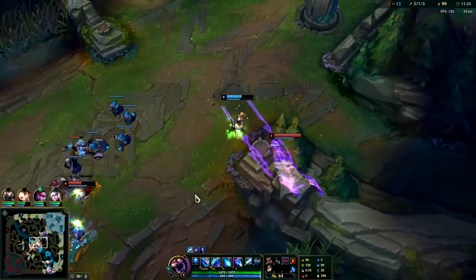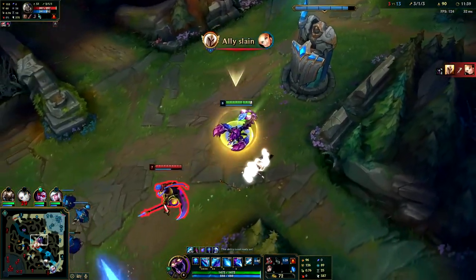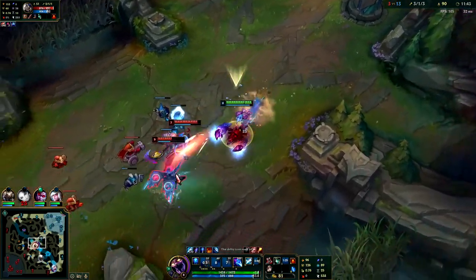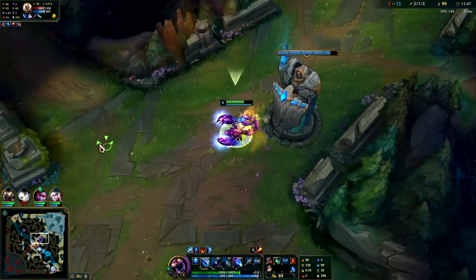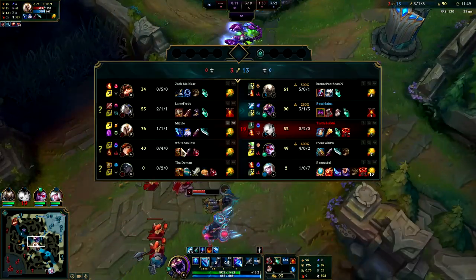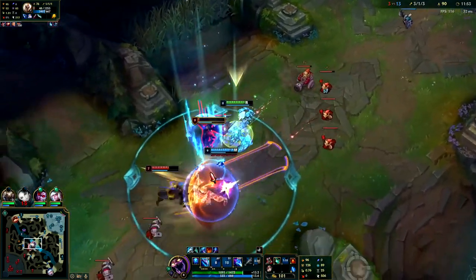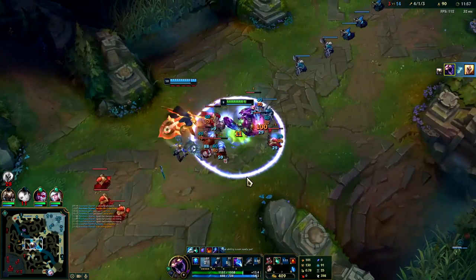She can just R there and dodge all that Chem Tank burst. I was thinking about ulting one of them but I'm just so far away from my turrets and I think Kale still has R too. Got her! Nice — Pantheon's stun set that up.